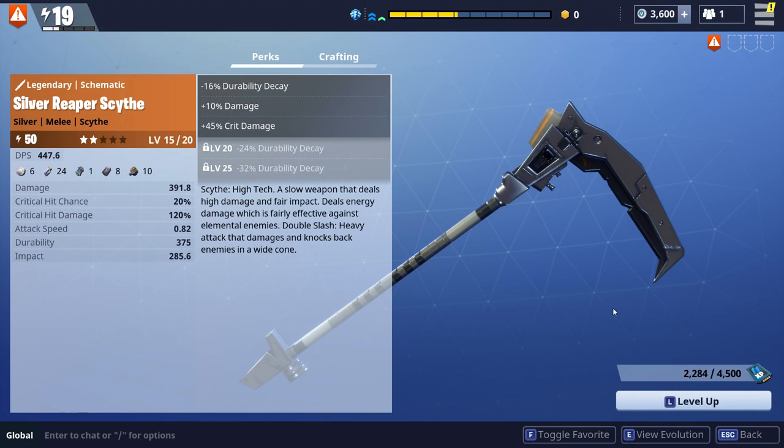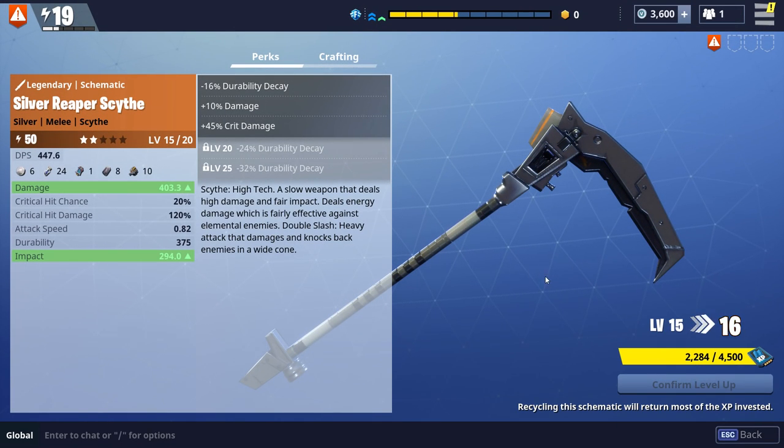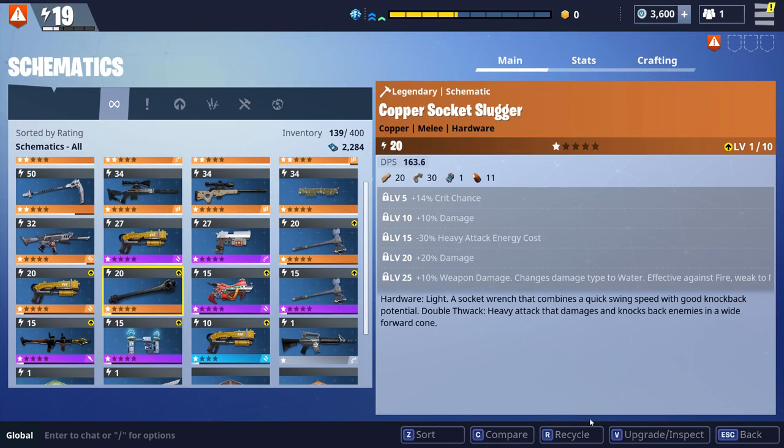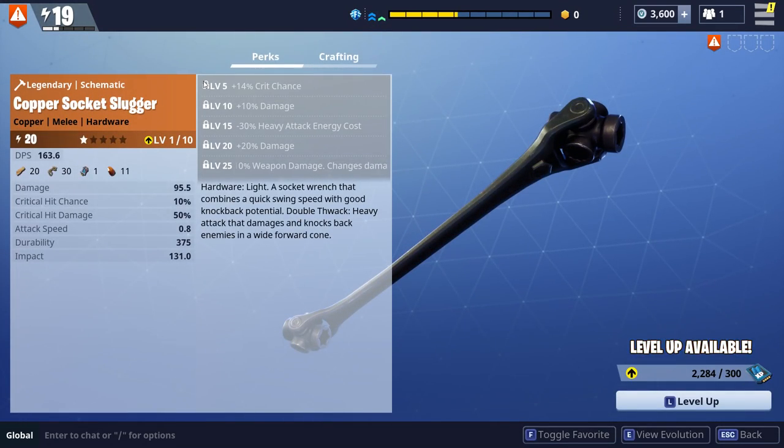What I did with this is I went through and leveled it up as you normally would with a schematic. When you hit level up, the damage increases - so it's at 391, you level it up, it's at 403. These are your perks that you get for each level. If I go to something that's one star, you can see that at level 5 it gets crit chance, at level 10 damage, at level 15 heavy attack energy cost, at level 20 more damage, and at level 25 it changes the damage type to water.